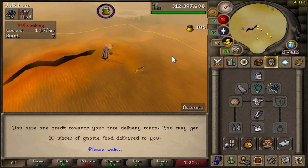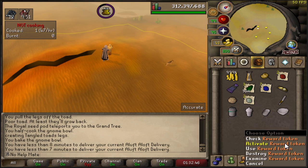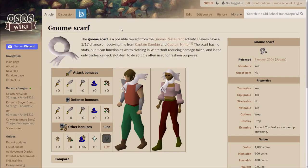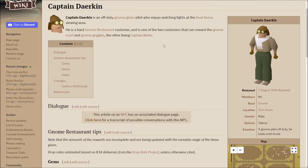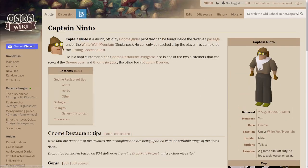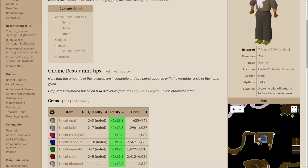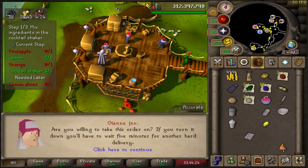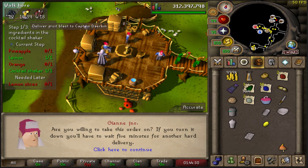I believe this is the last order. Yes - if we click check now we have the 10 tokens. So to actually get the gnome scarf, it's a 1 in 17 chance from either this NPC, who is located in the Duel Arena, or this other NPC who is located underneath the Fishing Guild. They're both fairly easy to get to. Now with 10 tokens I can choose my deliveries, so let's give it a try.